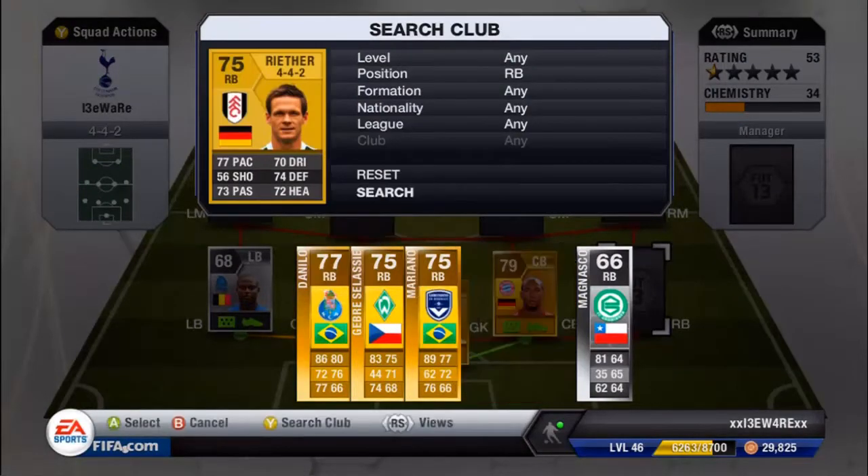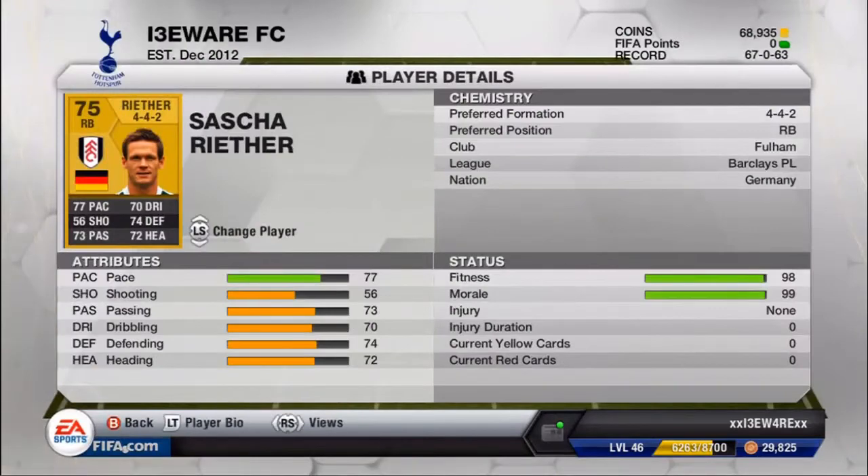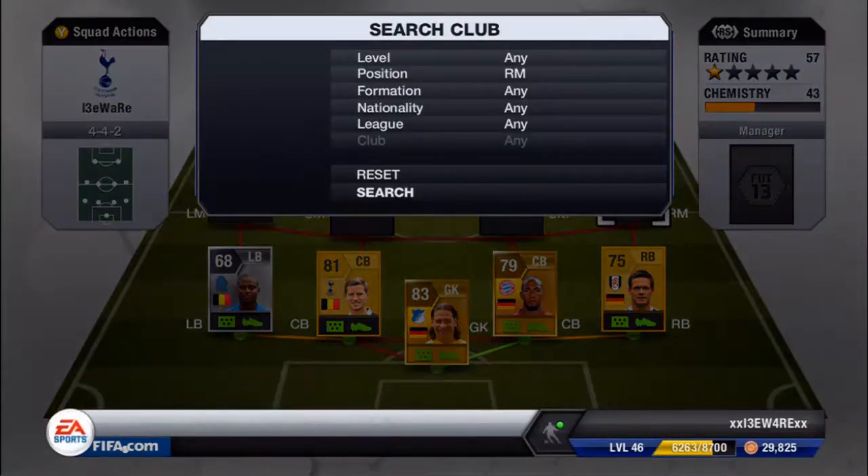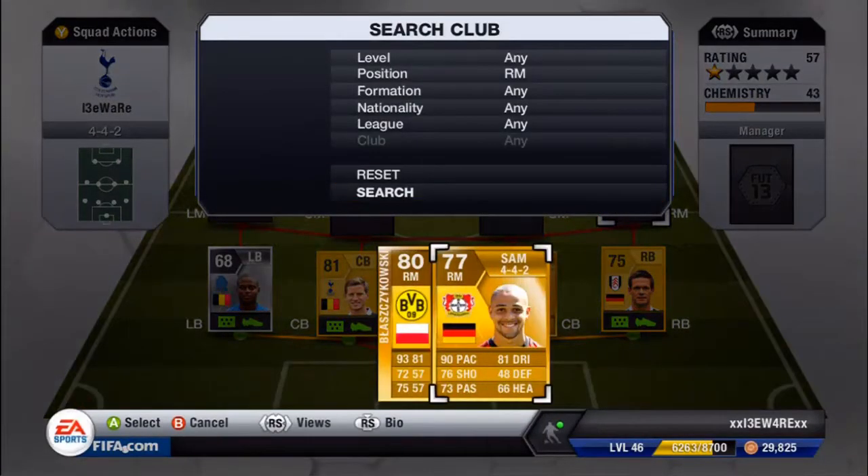In right back we have Rifa from Fulham: 77 pace, 56 shooting, 73 passing, 70 dribbling, 74 defending, 72 heading — really good, quite quick right back. I'm very surprised by him and he does the job. He cost me 650 coins.